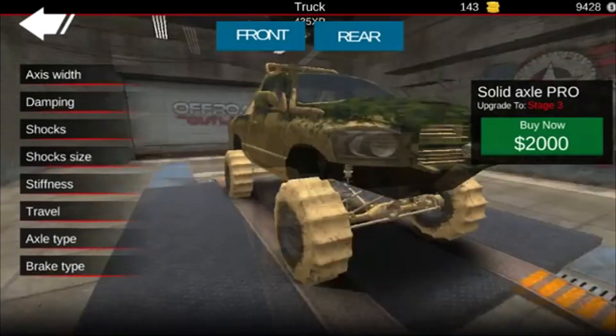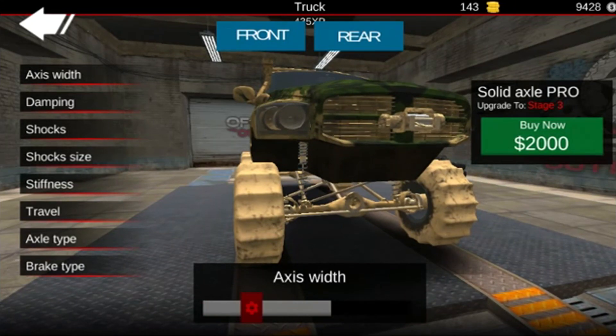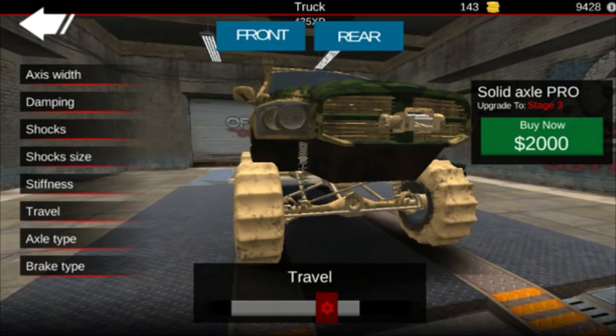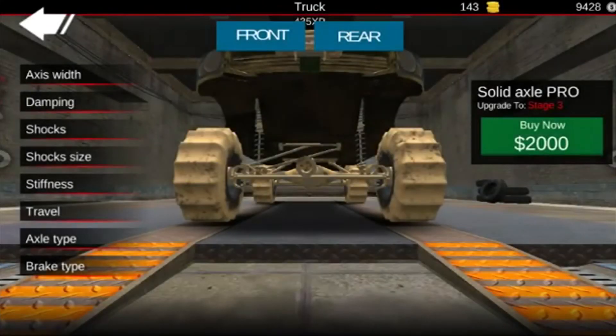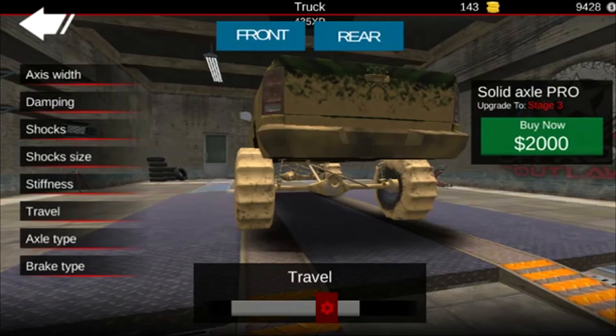I'm going to show you guys the tuning aspects of this. As far as actual tuning goes, you've got different brake styles to choose from, different axle types — like solid axle pro. There's much more: you can change the travel, the stiffness, shock size, shocks, and the actual style of them. As far as travel goes, you get more tunability as you upgrade your solid axles.